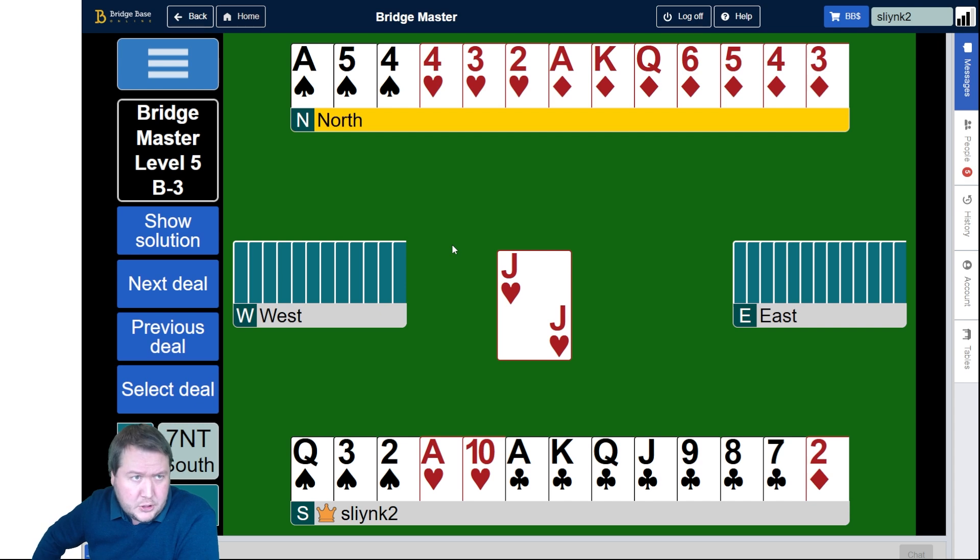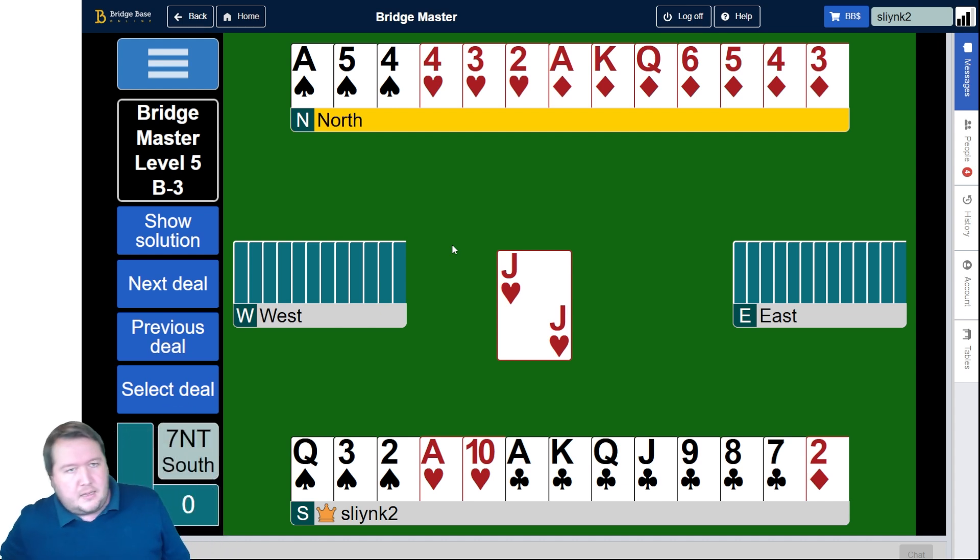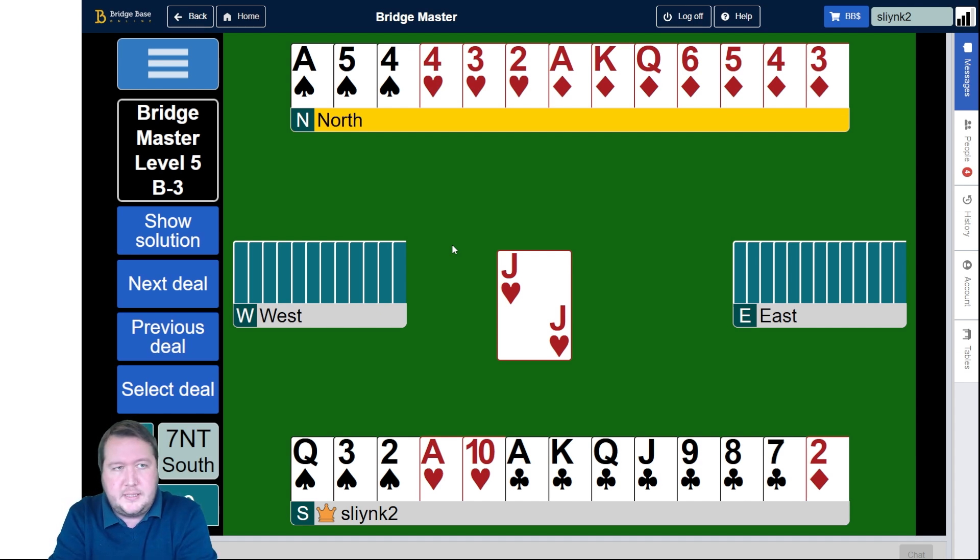If the clubs are 3-2, we don't have all the tricks - we'd be able to discard a spade but we'd be one trick short. We're missing the ten of clubs, so if they're 5-0 they might not be. A simple way to play this is just to win the ace of hearts, but entries to the south hand are pretty limited.